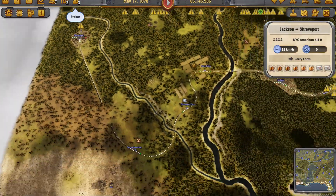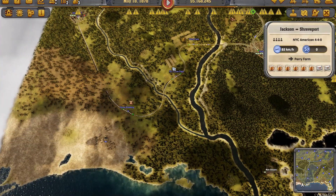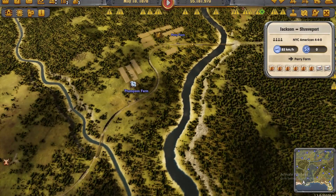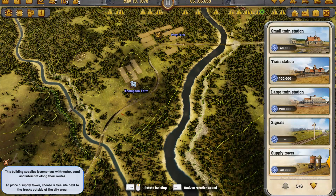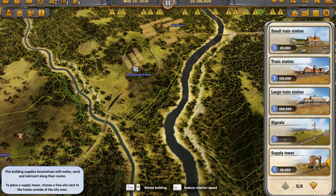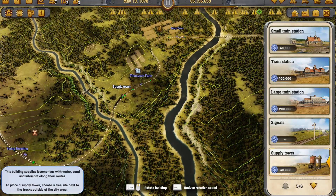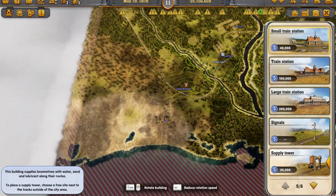Alright, so that's done. Now we need to — oh, tunnel, that's why. Okay, now I understand. Let's get a supply tower en route. That'll do. Now we want to build a siding so we can have two trains running.